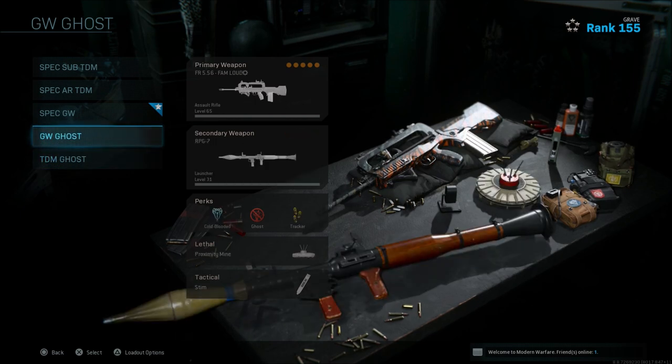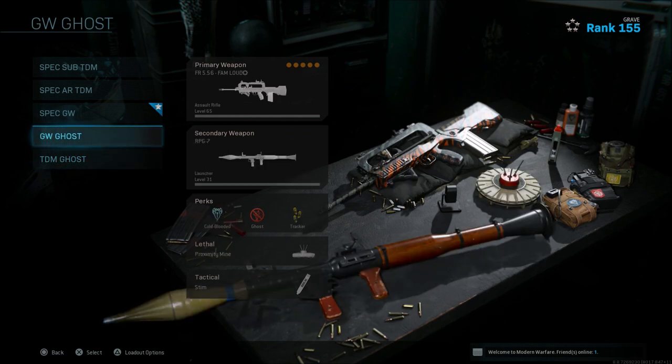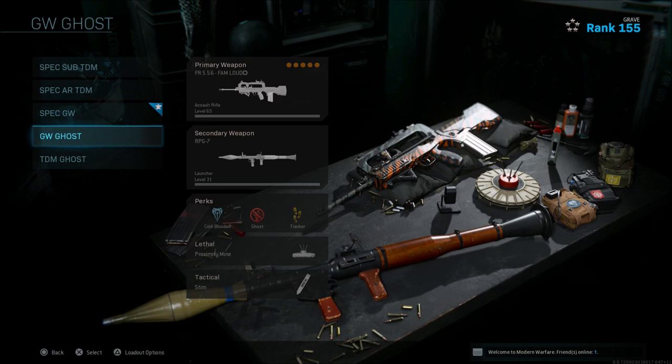I've got two classes here to show you. First we'll go over perks, just in case you guys are looking for some perks to run. This is more of my ground war class — running an RPG, cold blooded, ghost, and tracker. Lethal is a proximity mine, and tactical is always a stem shot for me.